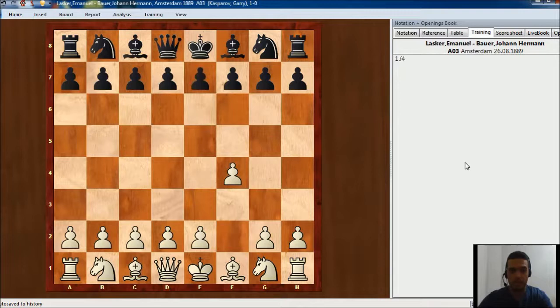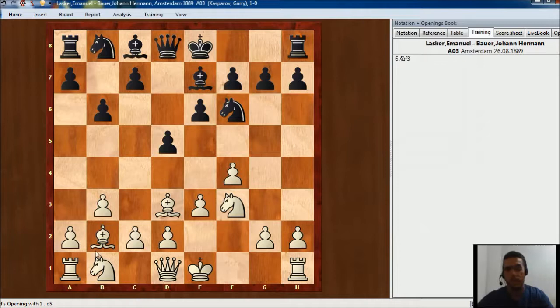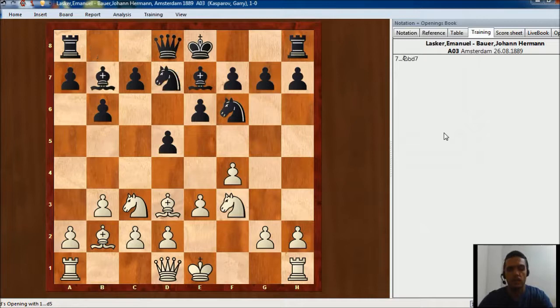In this moment Bauer played D5 and the game continued with E3, B3, E6, Bb2 — just developing the pieces — then Nf3. In this kind of structure it is very interesting to try to use this outpost here for white.